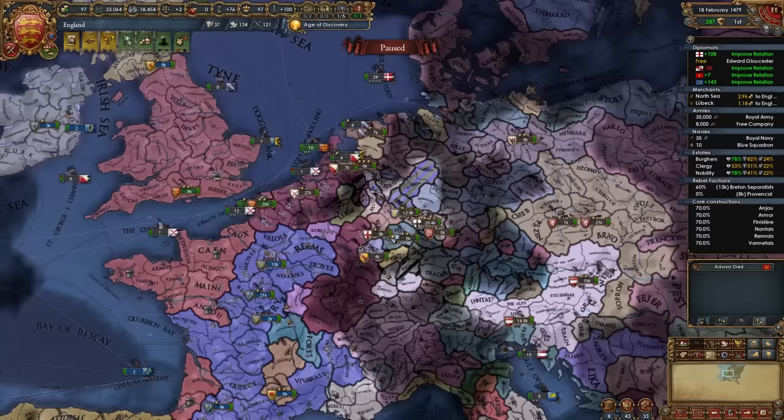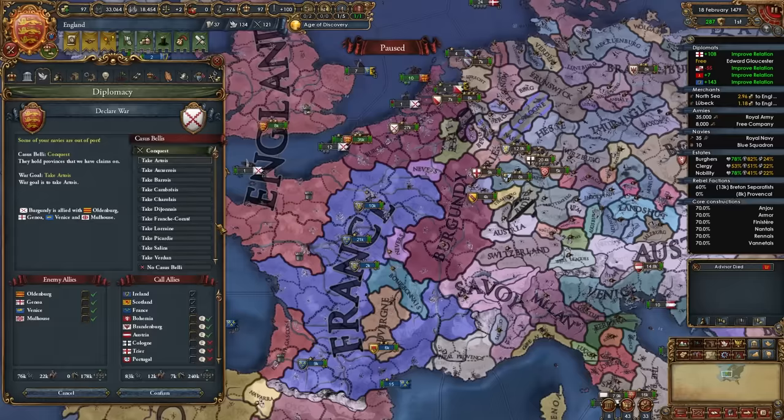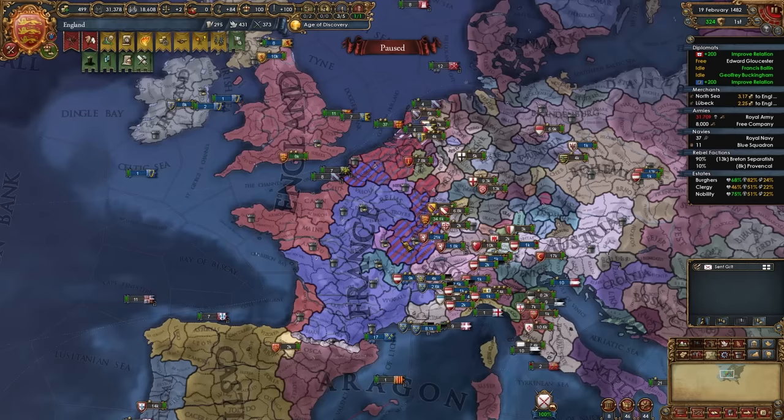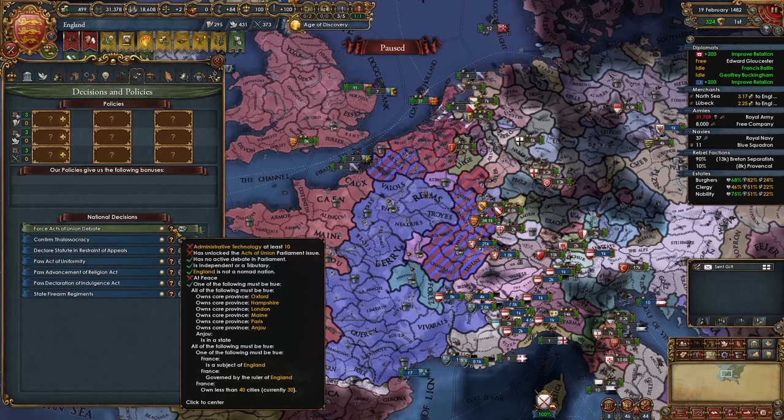Now that my truce with Burgundy is up, I'll be declaring on them and reconquering France's cores — you'll do the same if you haven't PU'd them after taking care of Brittany. I'm calling in Bohemia, Brandenburg, and Austria because Burgundy has annoying allies like Genoa and Venice. When you defeat Burgundy and are reconquering France's cores, here's what you need to do before you peace out: go into the decisions tab and hover over the Angevin Kingdom decision. You'll notice France needs to own fewer than 40 provinces.